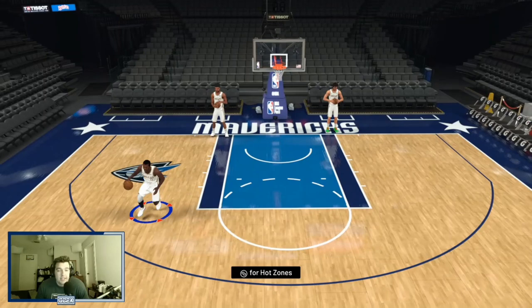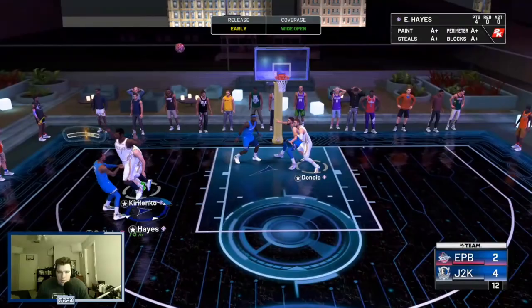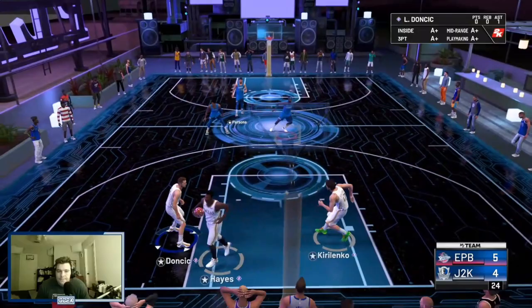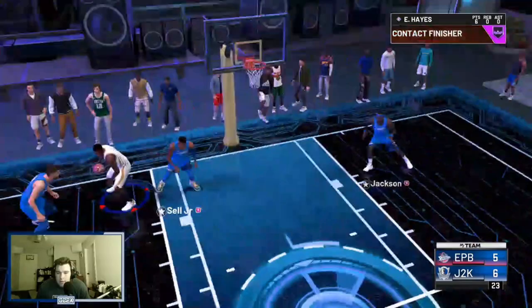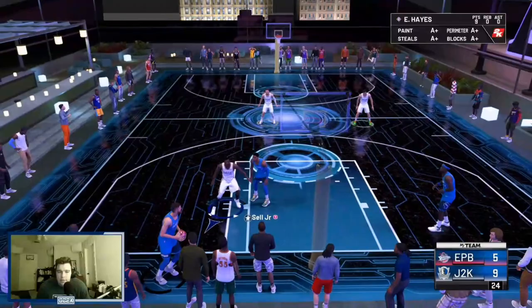Let's hop into some triple threat and see what he can do. Getting the ball right back to him — pro three, yes sir, good animation. We'll take that layup animation, good stuff. He shoots an early board. Just gives up a wide open look again. Getting the ball back to him — he's a great slasher, I like it a lot. Good D, baby. I'll take that big white. Let's go — got all nine of our points. Card's hooping so far.